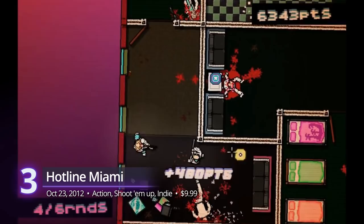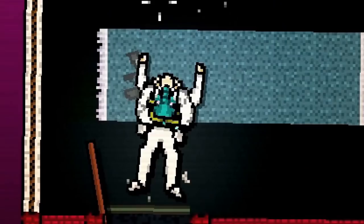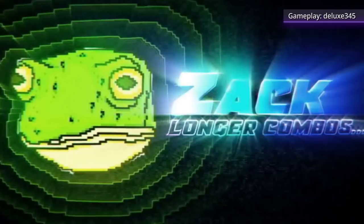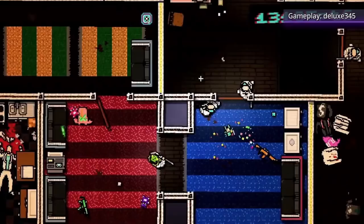Number 3: Hotline Miami. Who would've thought that we could play Devolver's most popular title on Microsoft's massive selection of games? Fulfill your mission and face your demons in 1989 Miami. Go on a psychedelic killing spree accompanied by a sweet soundtrack in this top-down action game. Don your animal masks as you go on a beautiful rampage with broken bones, decapitated heads, and multiple stab wounds. It's one experience you wouldn't forget and it has a PlayScore of 9.05.